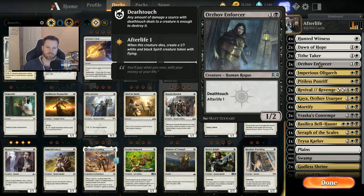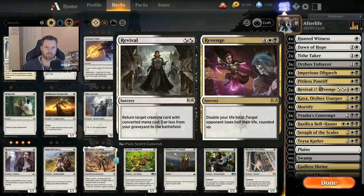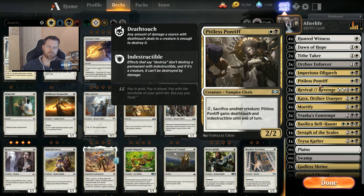Three Orzhov Enforcers — a two-cost 1/2 with deathtouch and Afterlife 1. Four Imperious Oligarchs, the old lady with a big stick — a black and white 2/1 with Vigilance and Afterlife 1. Afterlife 1 is pretty much everything except Seraph of the Scales. Four Pitiless Pontiffs — this doesn't have afterlife, but it's a two-cost 2/2, and for one mana you can sacrifice another creature that does have afterlife. I want to actually see how often this ends up triggering for me.